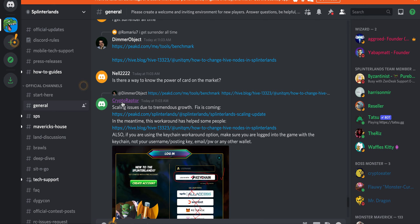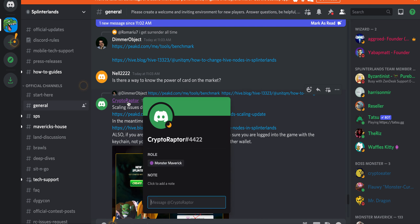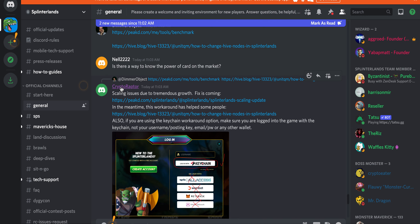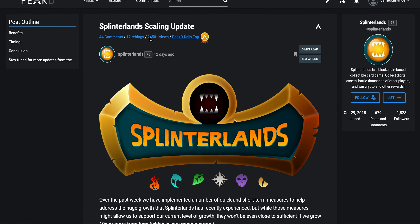The post is from Cryptoraptor — I'm not sure if they're a mod or whatever. Let me check. Roll Monster Maverick, so I guess they're like a higher-up person. This seems pretty legit. There are scaling issues and they're referring to stuff on the Hive Peak D website.